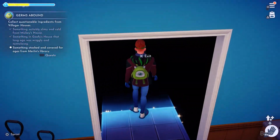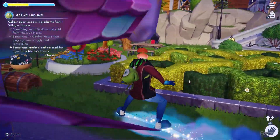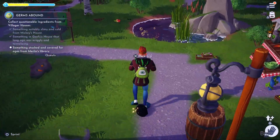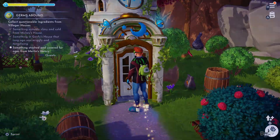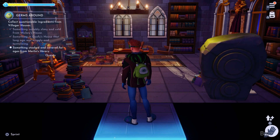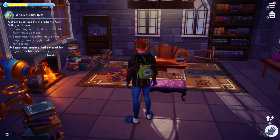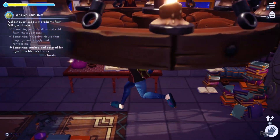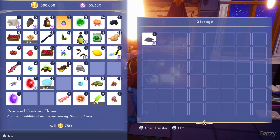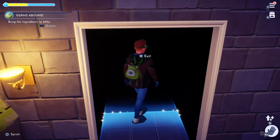And then the last ingredient we have to get is just saunter down to Merlin's castle. Merlin, unsuspecting of the robbery that is about to take place. It's not on the shelves from what I can see — oh, is it over here by the bag? Yeah, so it's in the bag. I'm going to take the ancient crumbs and we bring the ingredients to Mike.